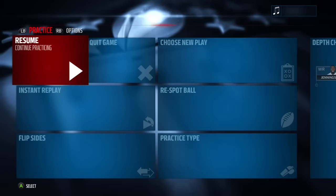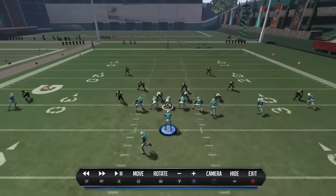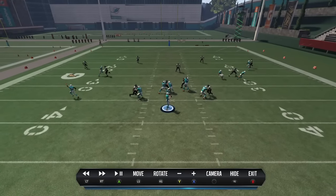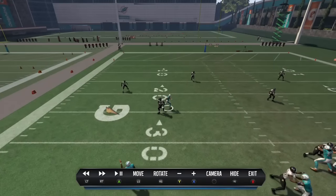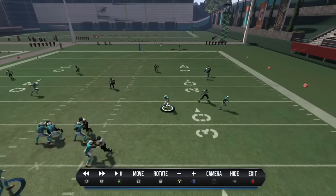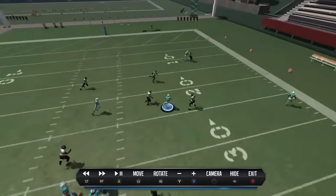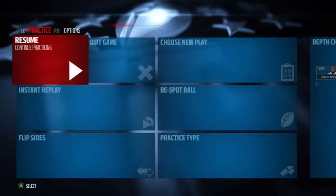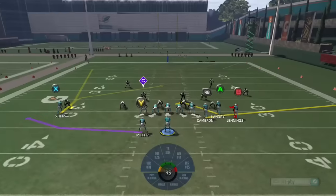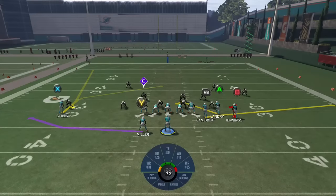A lot of people love to run crossing routes and all that other stuff, and that's fine. But attacking a cover four, it's very hard to go deep and very hard to go seams down the middle. You've got two choices here: Jordan Cameron on the stick route or the backside slant to Stills. Now I'm going to audible to the stick route and show you how effective it is when guys just sit in zones — you just flood those short zones like this.